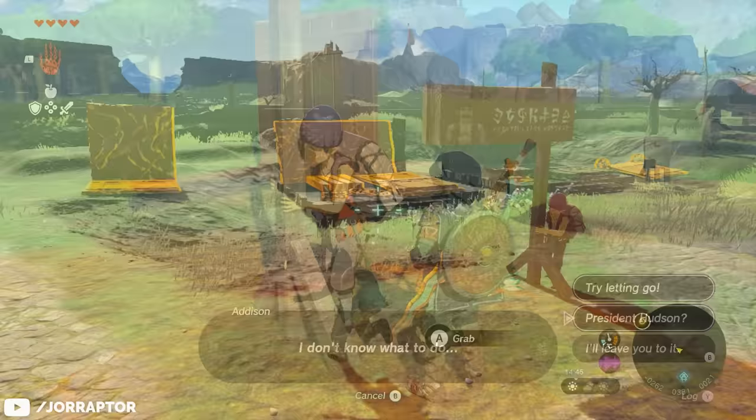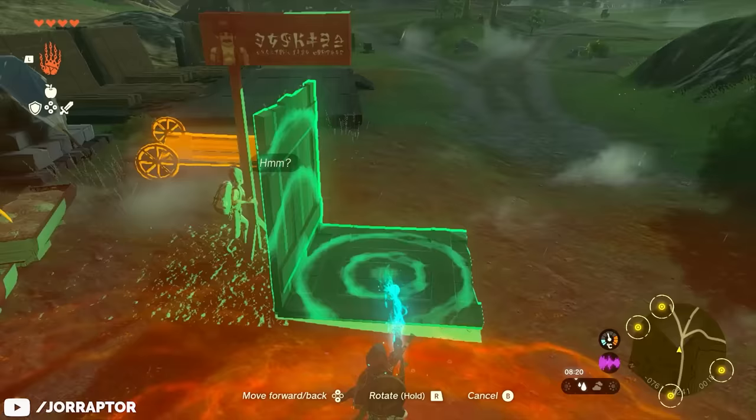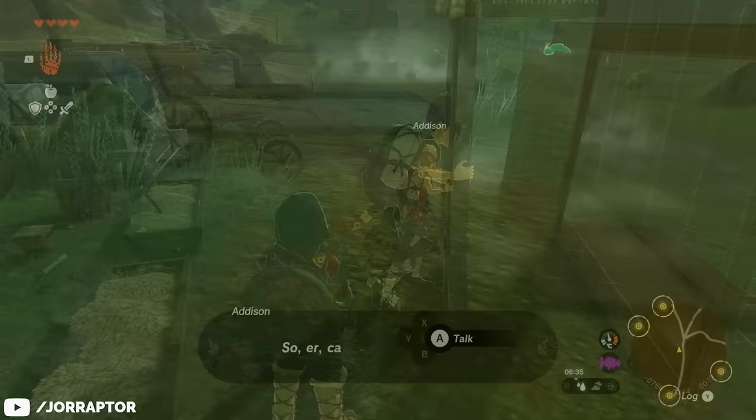Wherever you find Addison, there's always a stash of construction materials on hand, so use these to construct a support for the post. Usually a wooden bar under the sign will do the trick, but some later ones require you to be a bit more creative. When you're sure the post is steady, tell Addison to let go, and if the sign stays upright, talk to him again.